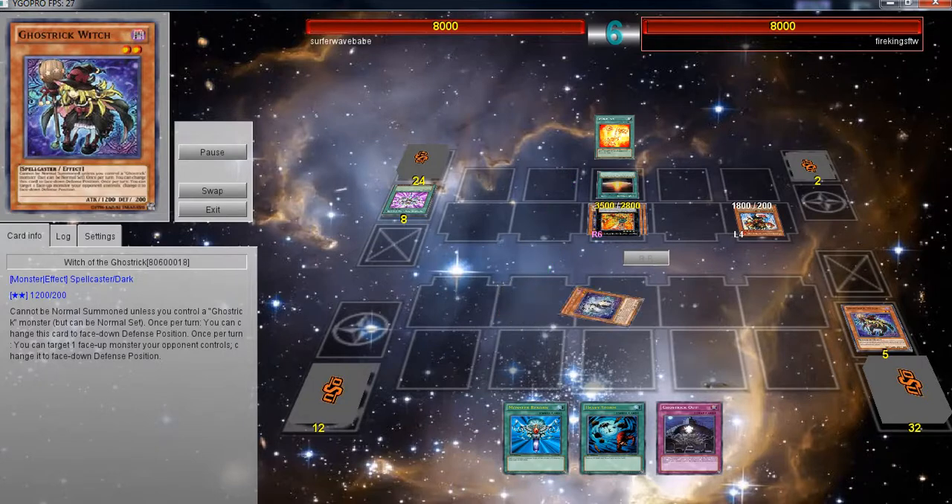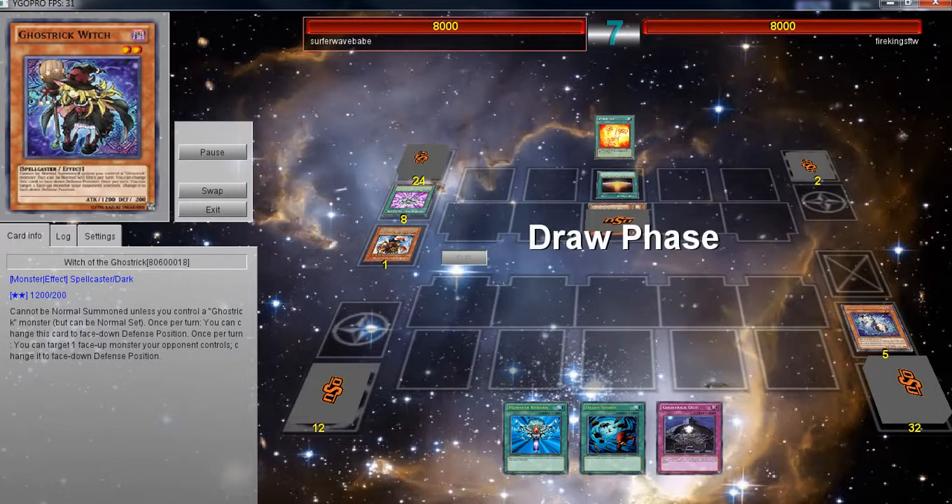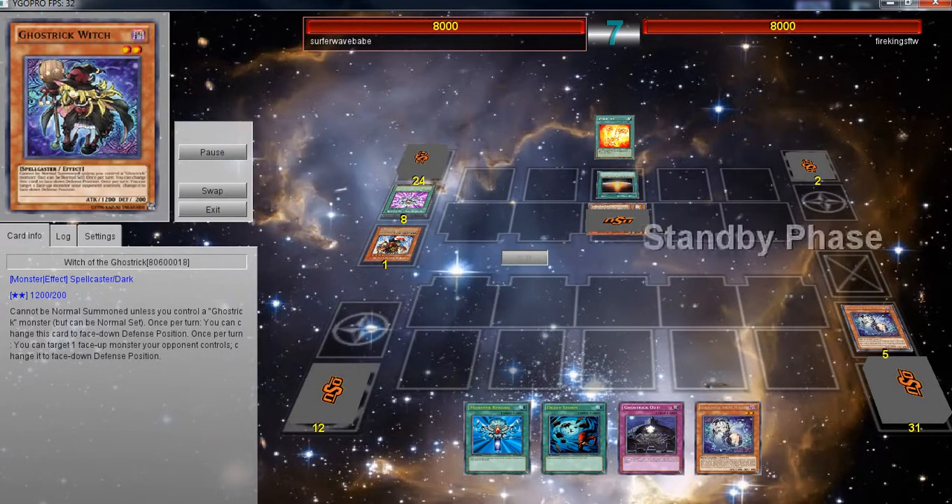Ghostrix don't come out until Shadow Specters, which is going to be the next set after Judgment of the Light, and after the Tins and all the structure decks come out. So it's going to be pretty interesting.